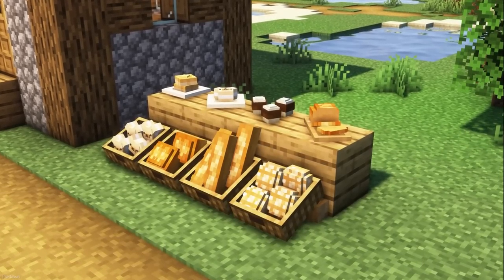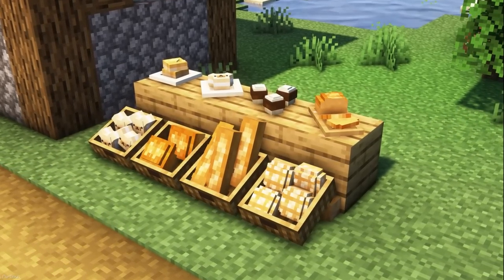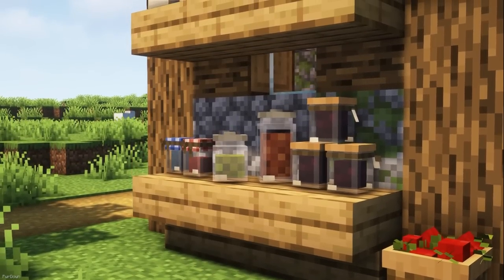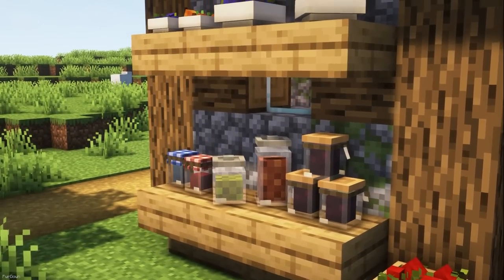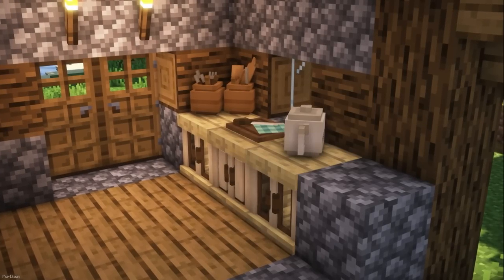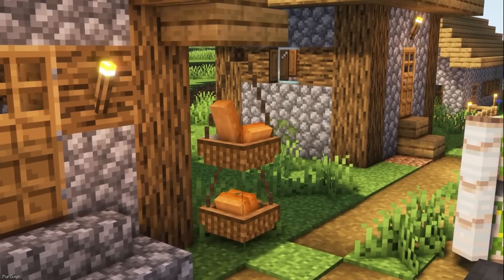Moondrop is a custom item texture pack, so you can obtain lots of custom items and blocks through renaming. The theme of this pack is Food, Kitchen and Bakery, and there's quite a lot of items included. A catalog is included on the pack page showing all the items you can create and how to do so. You can make Bread Baskets, Hanging Baskets, Cutting Boards, Jars and more.